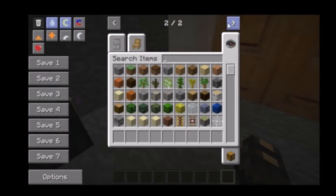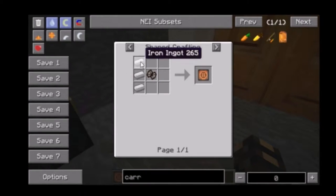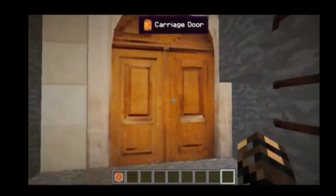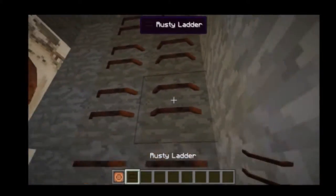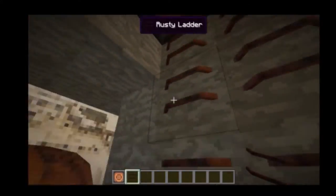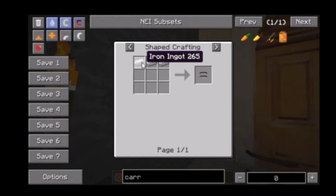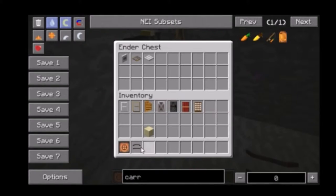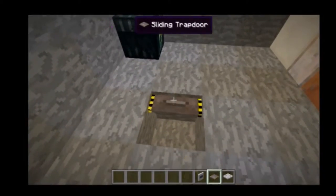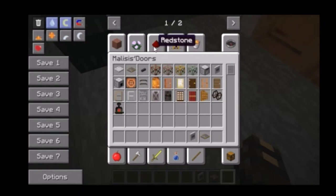Let's go through the rusty hatch and rusty ladders. To craft the rusty hatch, you use iron and a rusty handle, which is crafted with iron — so everything is crafted with iron or wood or gold. The rusty ladder is just iron in that crafting recipe. There's also a sliding trap door you can right-click with your hand — it has the same animation as the sliding glass door.